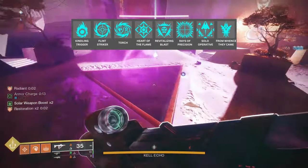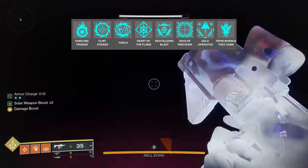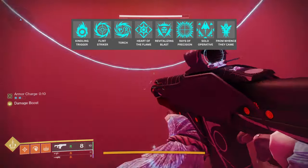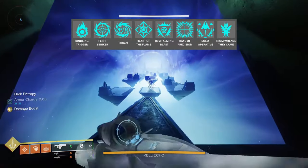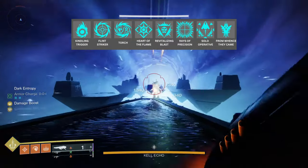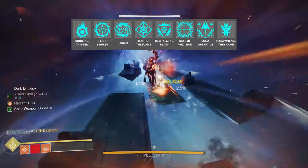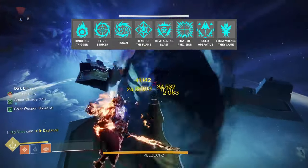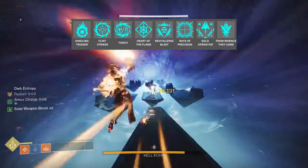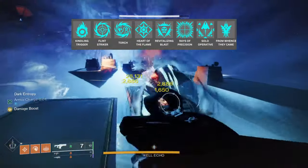Raze of Precision makes our solar precision kills on enemies whilst we're Radiant cause an ignition. Of course for solar gameplay, we're going to be using Solo Operative. This increases weapon and ability damage against PvE combatants by 15% while you're the only member of your fireteam. And lastly, Wenshigi — it's perfect for Taken and Scorn combatants, as it gives 5% ability damage to Scorn and Taken, so it's great for Prophecy, Shattered Throne, and Warlord's Ruin.